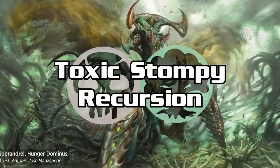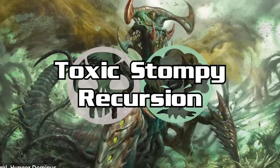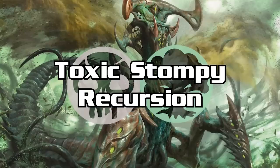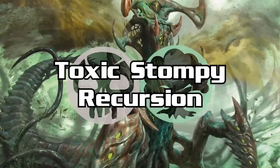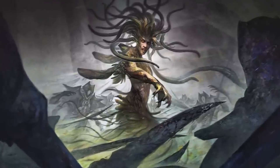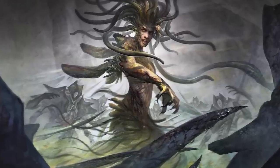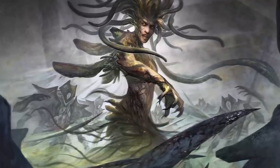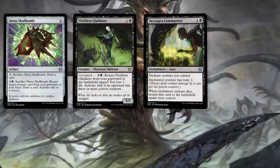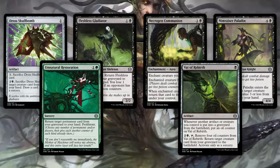The black-green archetype is Toxic Beatdown with a small recursion sub-theme. There are 19 commons and uncommons that either have Toxic or make things Toxic in these colors, with creatures at every point of the curve: 8 Toxic targets at 2 mana or less, 3 at 3, 5 at 4, 2 at 5, and 1 at 7. Proliferate is almost as important as Toxic itself, so include all relevant green and black proliferate cards. The recursion sub-theme includes Skull Bomb, Fleshless Gladiator, Necrogen Communion, Nimrazor Paladin, Unnatural Restoration, and Vat of Rebirth. Remember the fundamentals: removal, Toxic, proliferate, win.